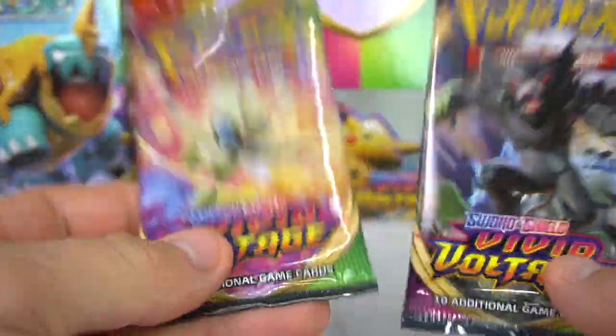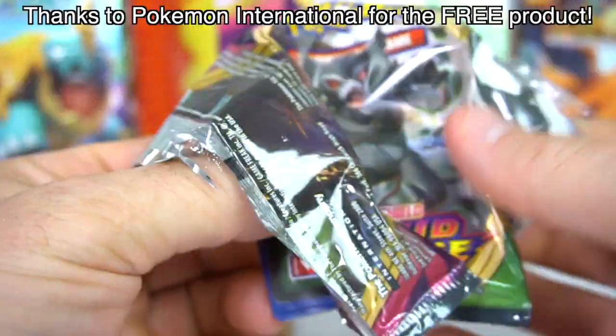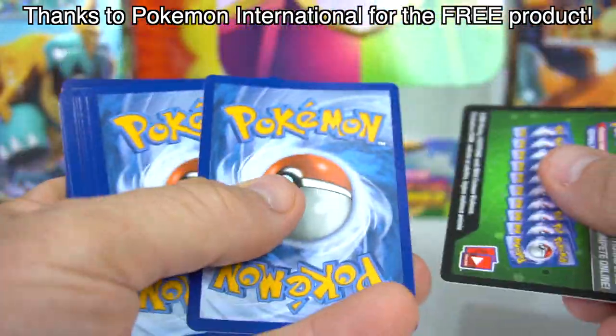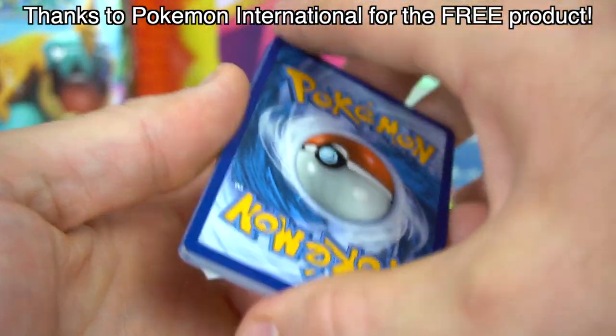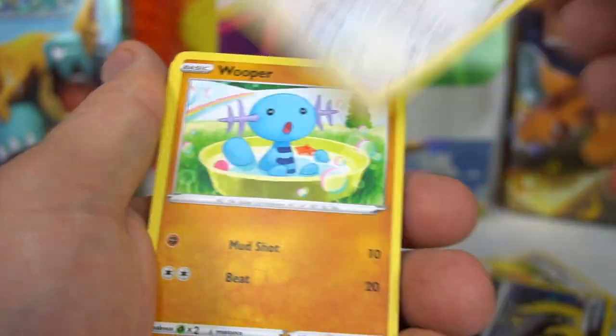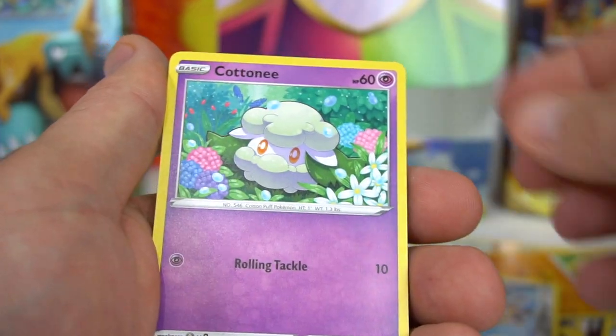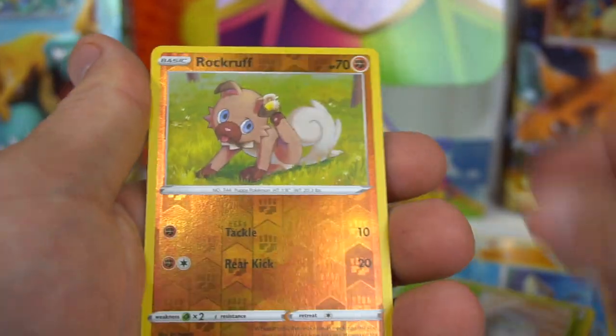Two to go — Celebi or Zarude, what's it going to be? Second to last pack — water energy — Mightyena, Trumbeak, Wooper, Galarian Meowth, Cottonee, Arrokuda, Nincada, Rockruff, and Ninjask. Thanks again to Pokemon International for sending out all of these Pokemon cards for free — super cool of them to do that.